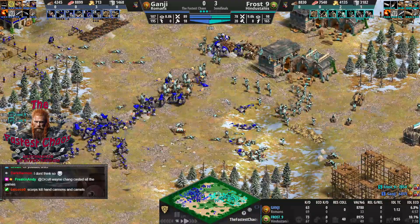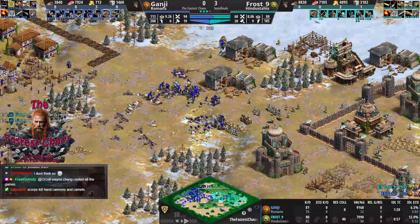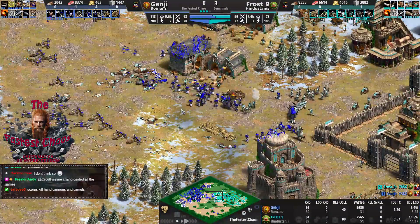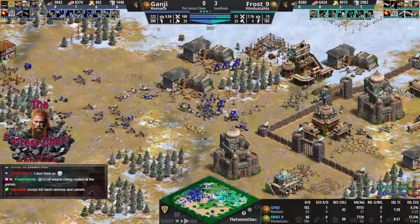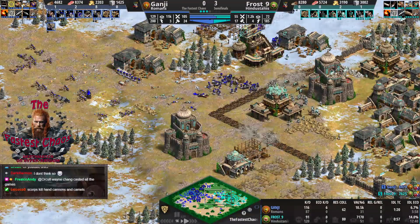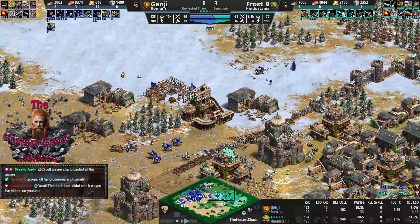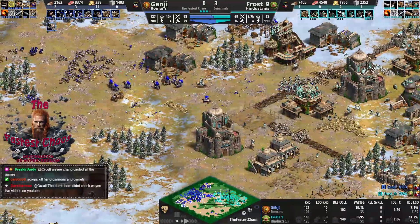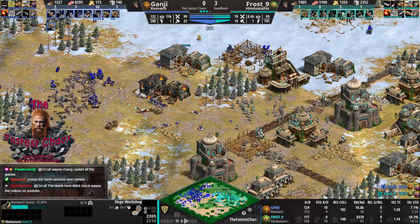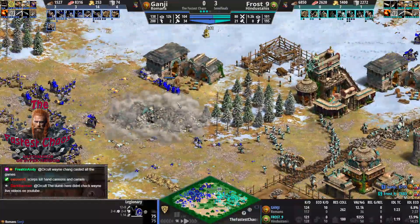Like scorpions have eight range, hand cannons nine — and cannon galleons outrange scorpions — so Romans have no answer to hand cannons. Matrix is 82 to 103 same village count. There is the Centurion in front though, so hand cannons are mainly shooting at them. It still seems quite even — maybe Ganji is winning this battle. Scorpions having ballistics means their shots don't go to waste. Let's go Ganji!